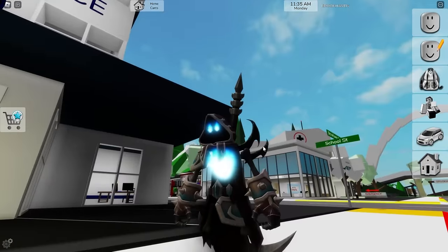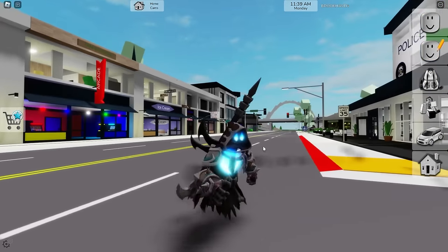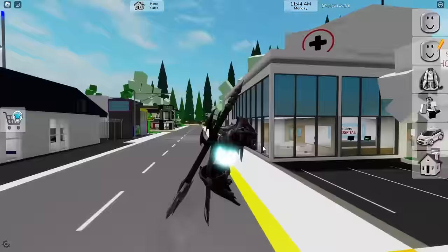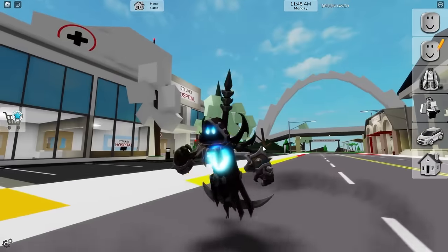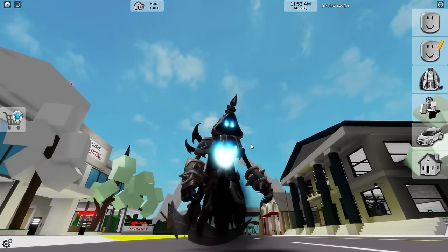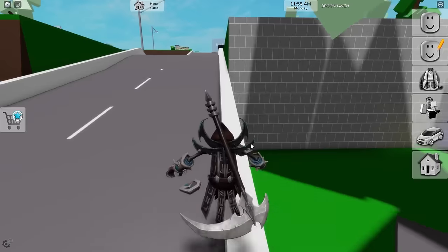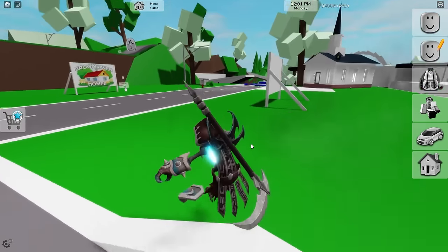Let's talk about the elephant in the room. I got the Core Blocks Death Walker — the full bundle. I know, my pockets are hurting, but that's all right. This is something new that Roblox released; the new Core Blocks is out now, it's called Death Walker, and it is absolutely amazing. We're gonna be taking a look at that with my character around this video. I think it might be the first Core Blocks in Brookhaven.